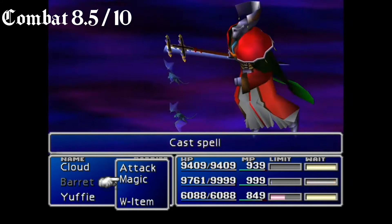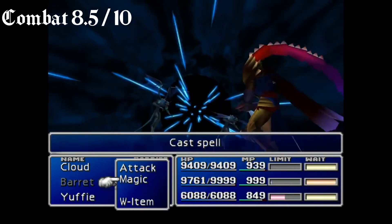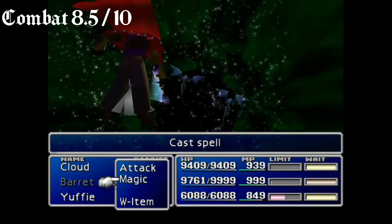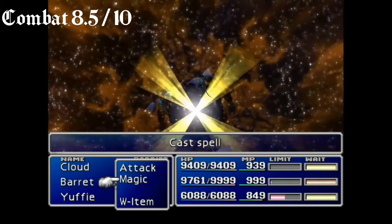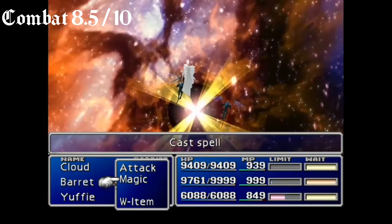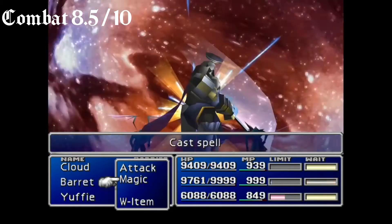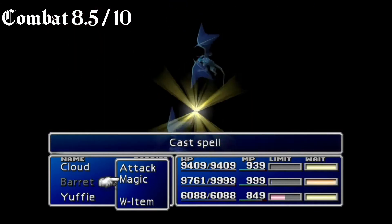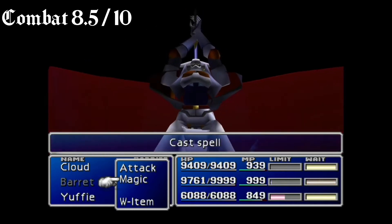It does have a really good materia system and a good variety of magic as well. It's the basic rundown — your fire, your lightning, your ice, your earth — the basic RPG spells, but done in a really cool way. You can also do different combinations of materia. One of the more famous ones is Phoenix with the Final Attack materia. And one of my favorites is Knights of the Round with HP Absorb, Knights of the Round with MP Absorb, and W-Summon.